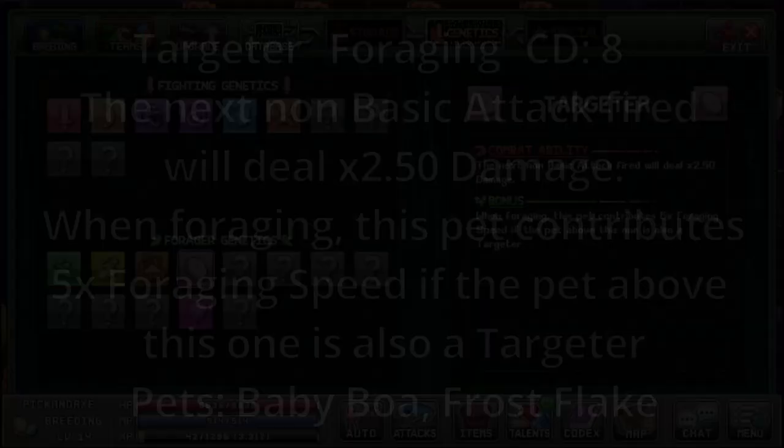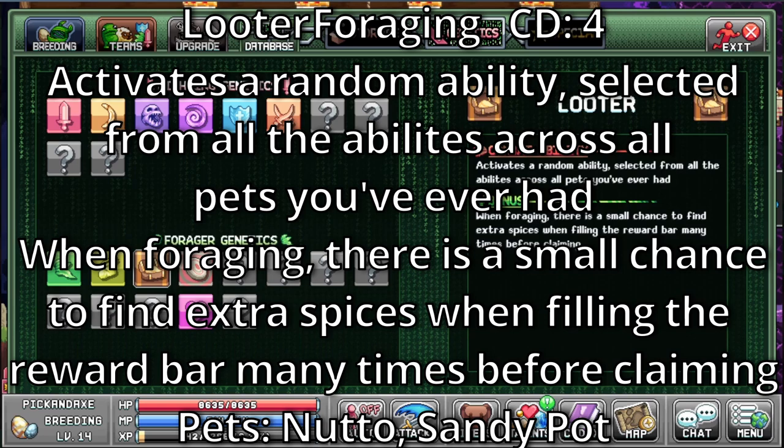Looter. It's a foraging ability with a cooldown of 4. Activates a random ability selected from all the abilities across all pets you ever had. When foraging, there is a small chance to find extra spices when filling the reward bar many times before claiming. The pets with this are Natto and Sandipot.